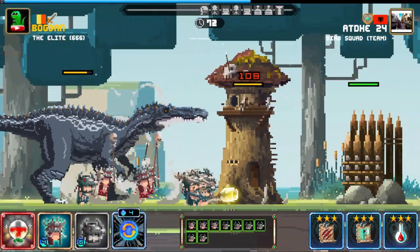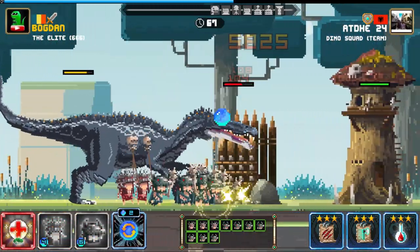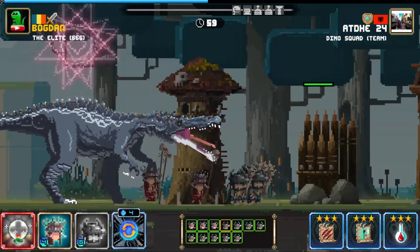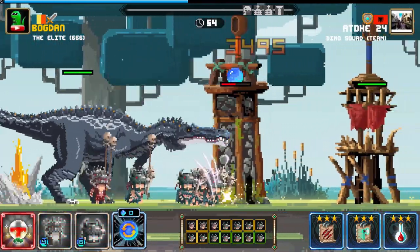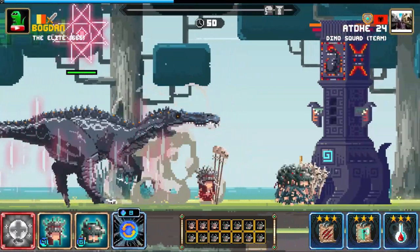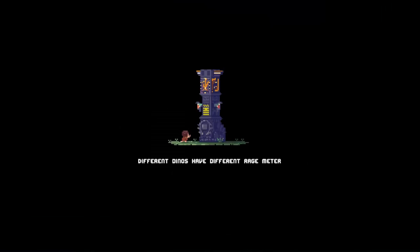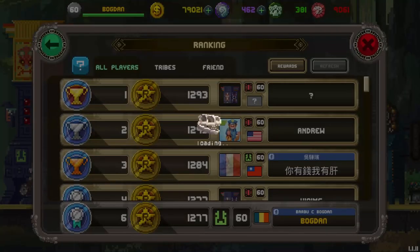Warriors, come on! Do some damage — kill, destroy! Don't let any walls, towers, or huts get in your way — destroy them all. We have two more egg towers over here. And done — we defeated a member of Dino Squad team. Their tag name is 'Team', our tag name is '666'. We are the dead, basically.